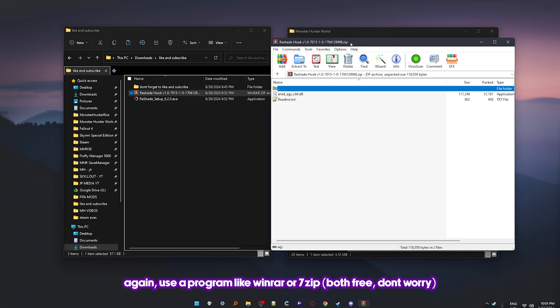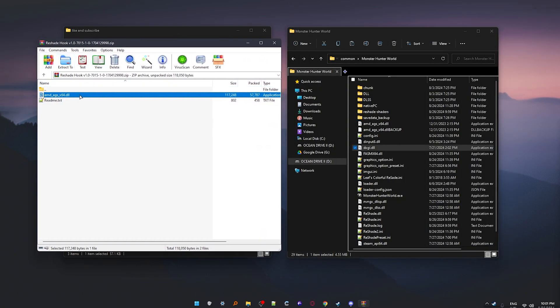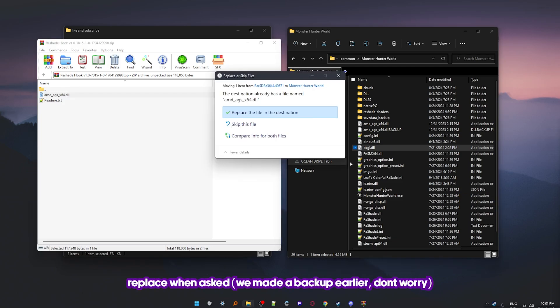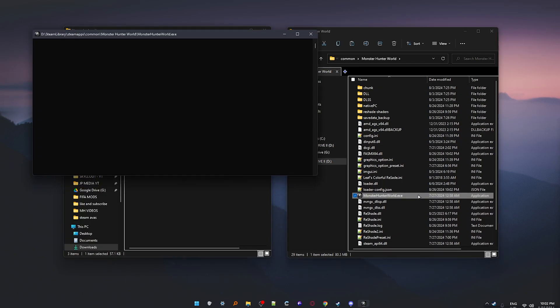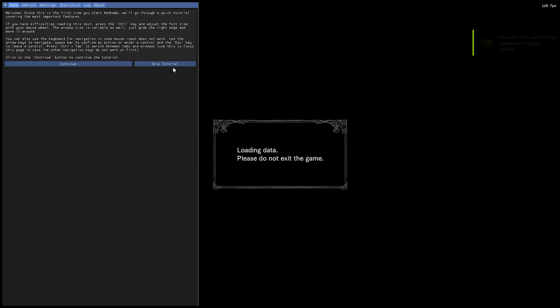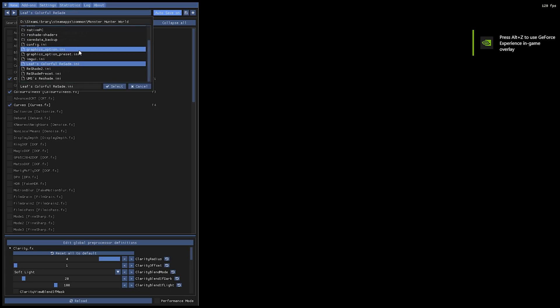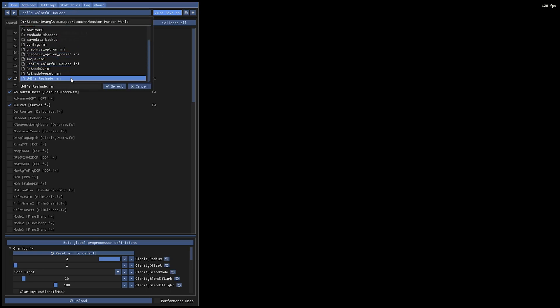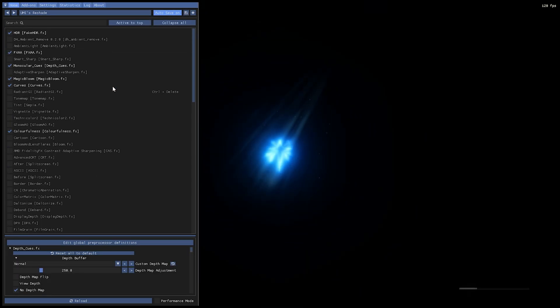Now open the Reshade Hook zip file and drag the file into your game's folder. And that's it. Launch the game and you should see the Reshade overlay popping up. After it's done compiling, click the Home button on your keyboard, skip the tutorial, and up here select the Reshade preset that you installed — and it should be working.